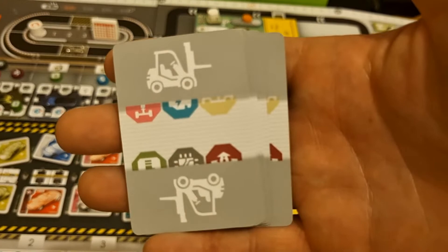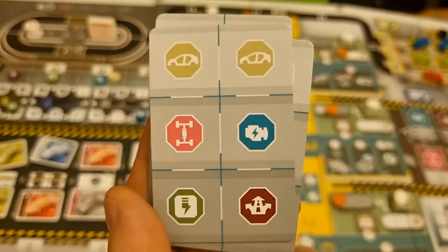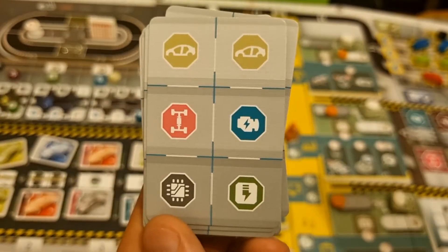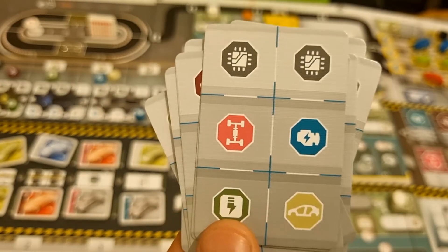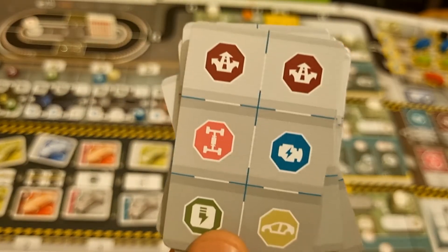The last main base game items are the 12 Kanban order cards, numbered 1 through 12.